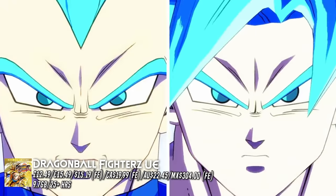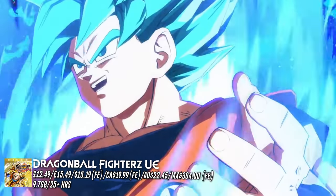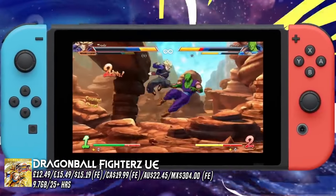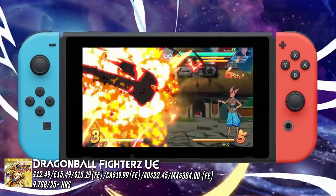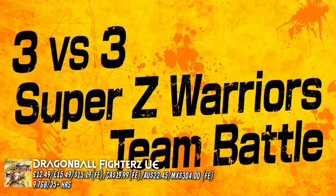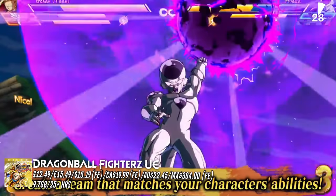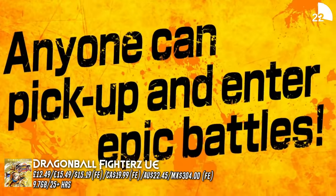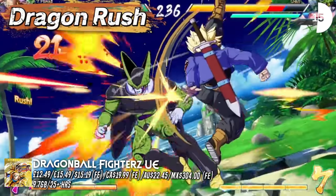Then we've got Dragon Ball FighterZ Ultimate Edition. Here in the UK it's 85% off, taking it down to £12.49. This one's only available for a couple more days, and the Ultimate Edition includes the base game, the Fighter's Pass — which is essentially eight new characters — the Anime Music Pack, and the Commentator Voice Pack. These are excellent, very well crafted fighting games. It really does feel like you're fighting in the anime and there are a couple of cool mechanics. There's a story mode, online matches, and also a three versus three tag battle. Even if you never really watched much Dragon Ball Z, it's still fun to play, and it carries a 9.7 gigabyte download. In the US, you'll want to look at the Fighter's Edition, which is 84% off, taking it down to $15.19.